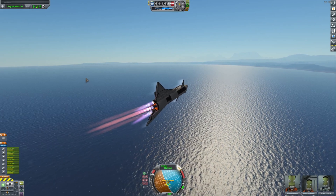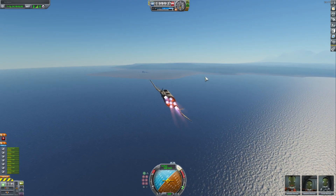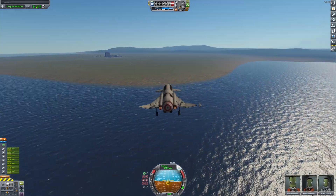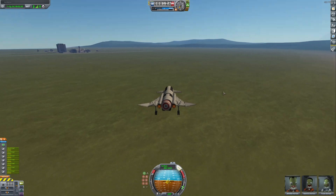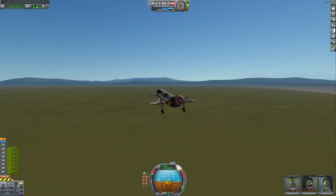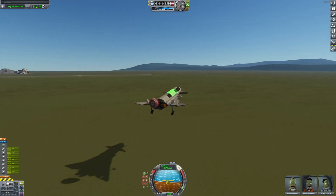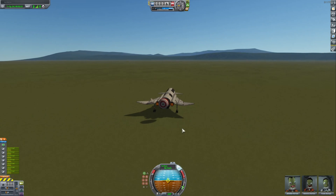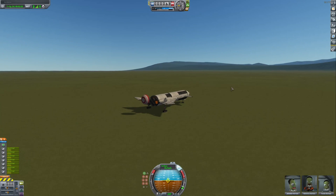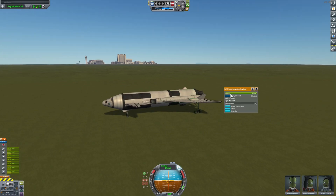We've got some issues going on. We will eventually maneuver our way there - but we spent half our fuel just making a turn. We should be able to land - I literally recreated the whole rocket just so it can land. We might be going a little too fast still. Touching down at 100 meters per second - still going too fast. There we go, touchdown! Turn on the brakes. It's drifting - we did it! Yes!